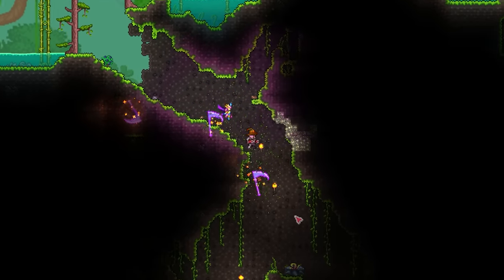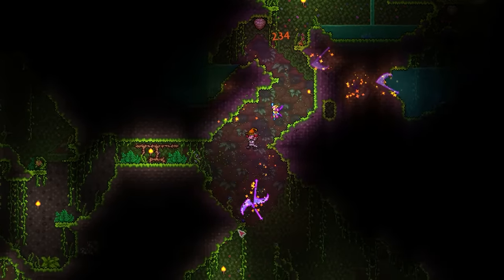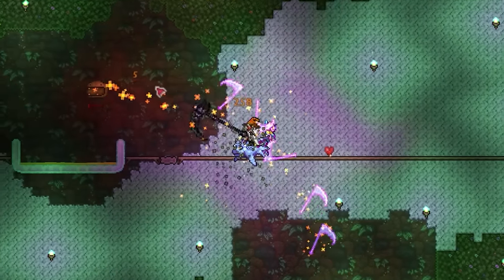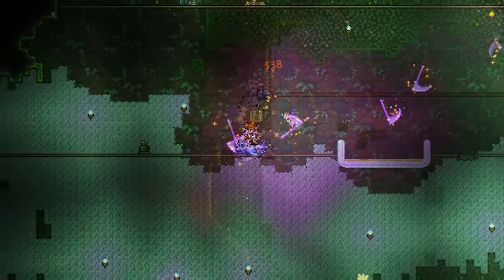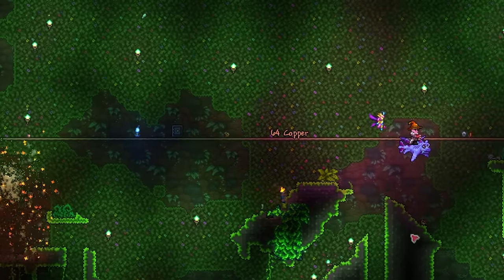The Venus Magnum is a Plantera drop, meaning you'll need to head to your underground jungle after defeating the three mech bosses and find a Plantera bulb. Before you do that, I'd highly recommend making a sizeable arena beforehand — simply either dig it out by hand, or just litter a large area with sticks of dynamite.